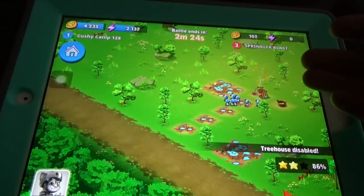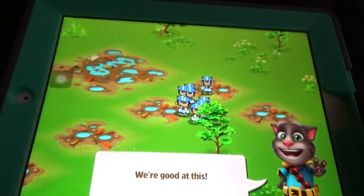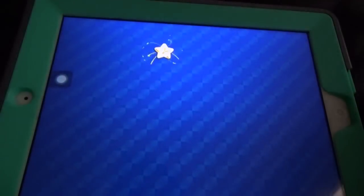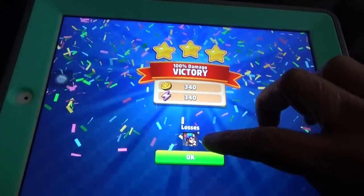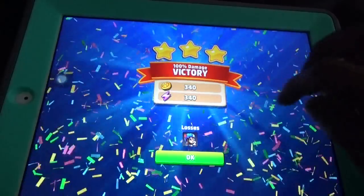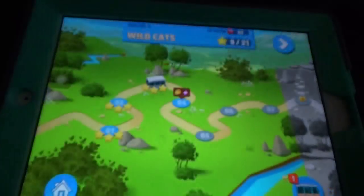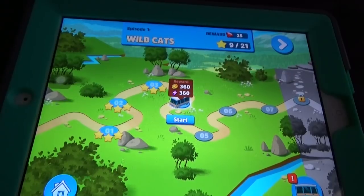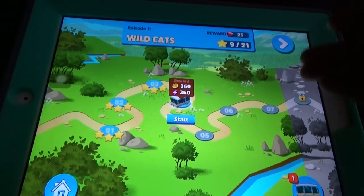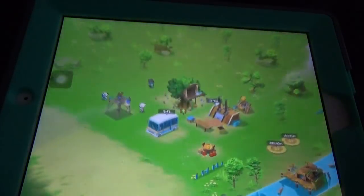The troops blast the things — the tree house is disabled. I got three stars but lost two troop members, earning some coins and energy. If you complete with three stars, you get around 360 coins and 360 energy. If you complete a full episode, you get 25 gems.